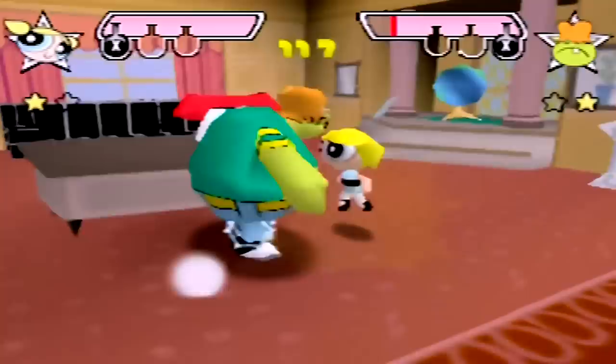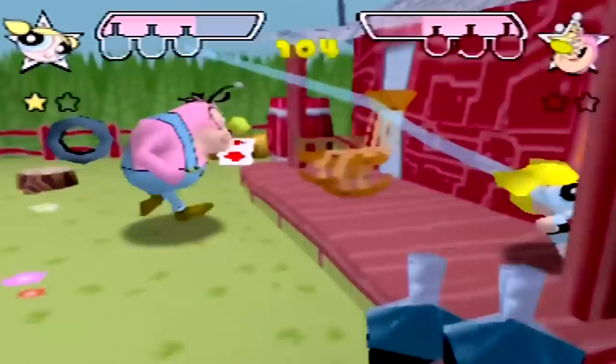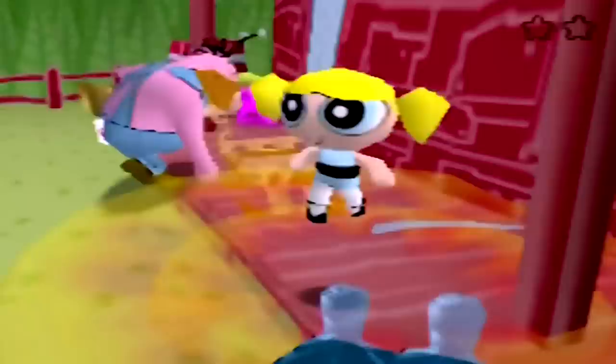I'm not sure whether to blame that on bad level design or the ridiculous recoil in this game. It seems to affect you and the opponent equally, so at least you can both abuse it — but once you get hit a few times, you basically get locked into an endless flinch and it's hard to get away. I guess that's what all the Chemical X is really for.